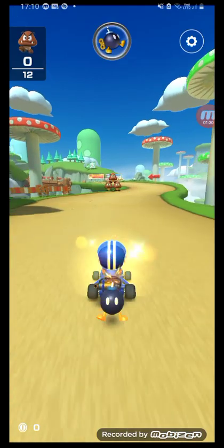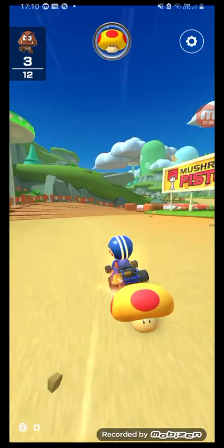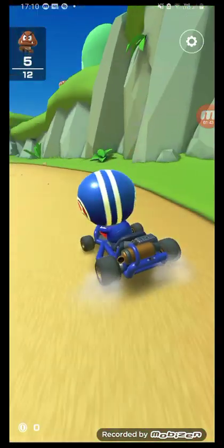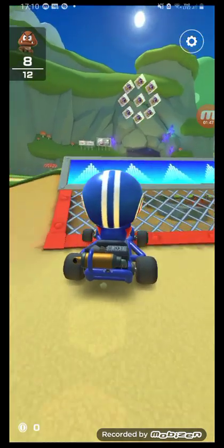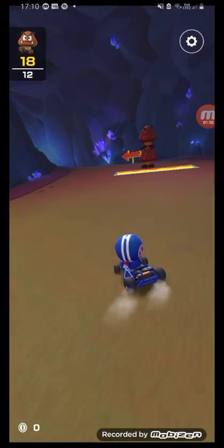So you can take down lots of goombas with the bombs, or you can just drive into them, but that just makes you slip. Big mushrooms also help too - see, I just drive into them and they didn't make me spin around. So it's much easier if you use items against the goombas and not drive into them.